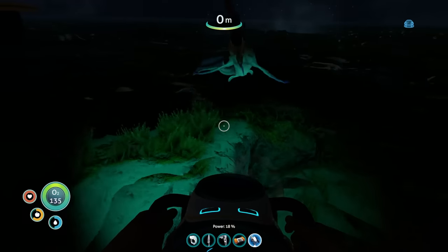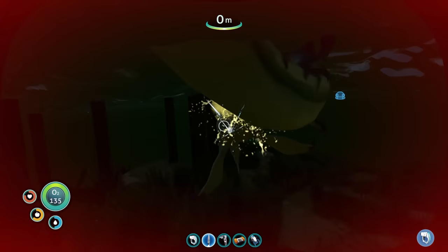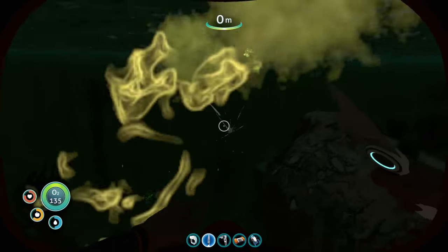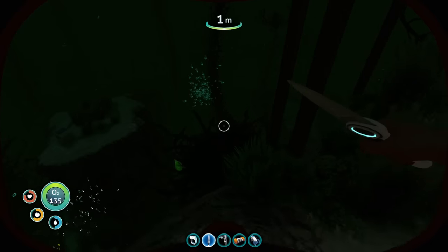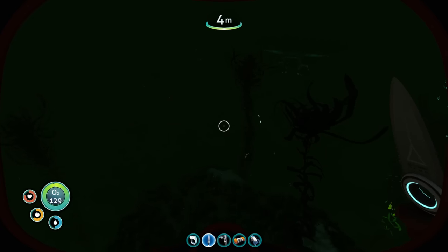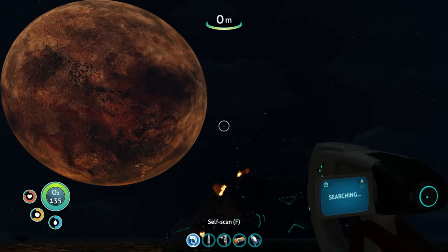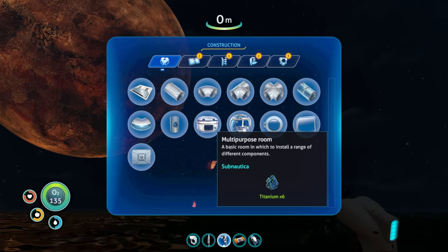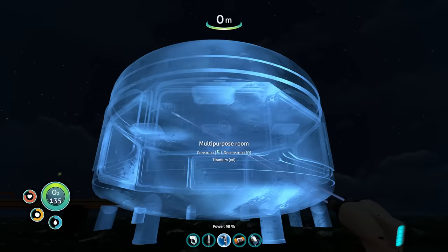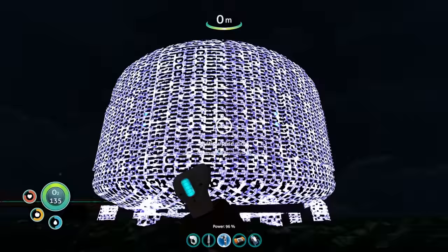Hey, get out of here! Can't really hit these things. Did I kill him? He ran away. I'm trying to figure out the fastest way to get to a deep area. I think once we get this first stuff built we should be good. We want to get ourselves a multi-purpose room.